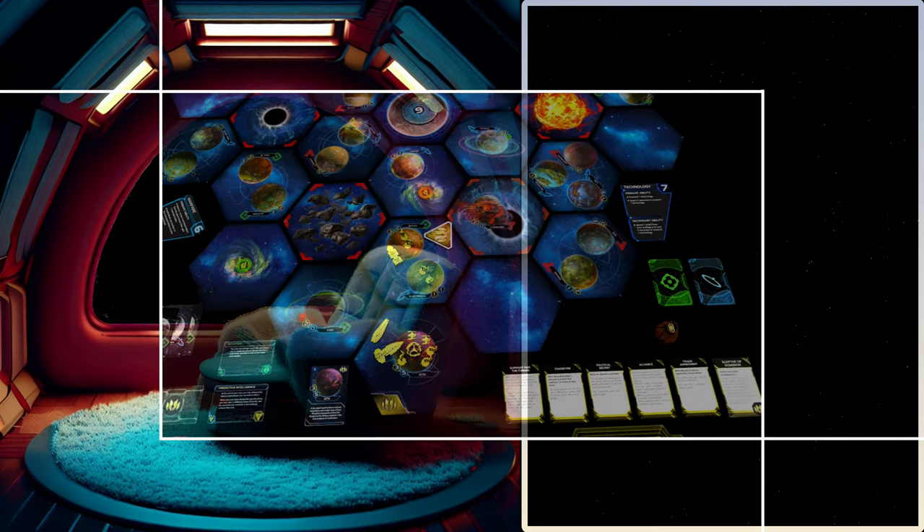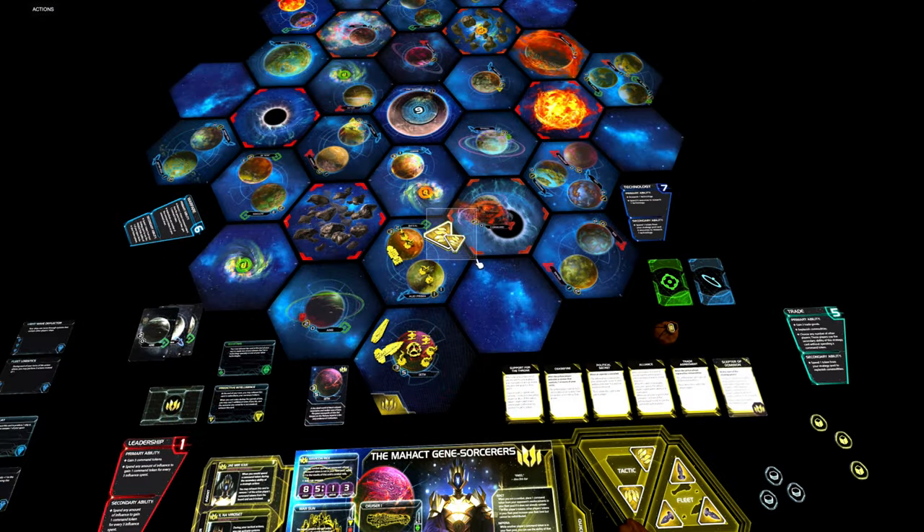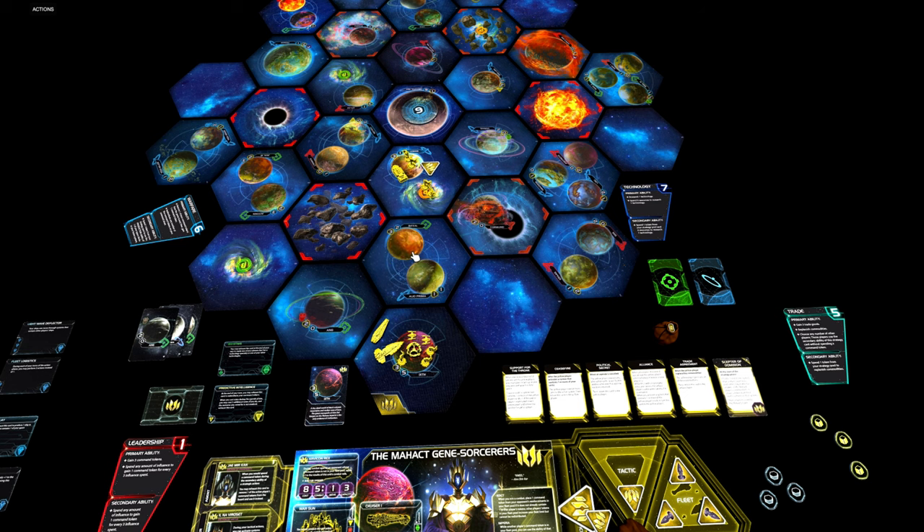One of the hardest things to handle in this game is the limited movement of our fleets. So imagine being able to lift that token again from an activated system, so you can move a fleet once more. And that is exactly what the Mahakt Gene Sorcerers can do.